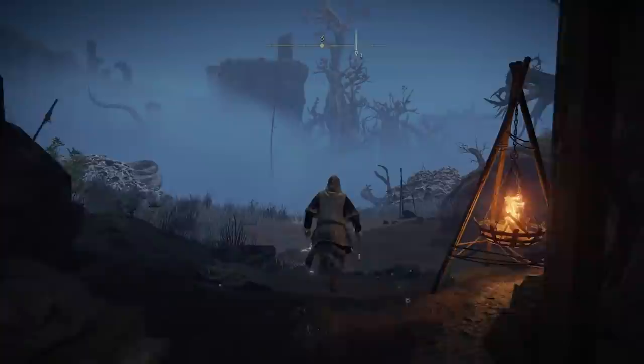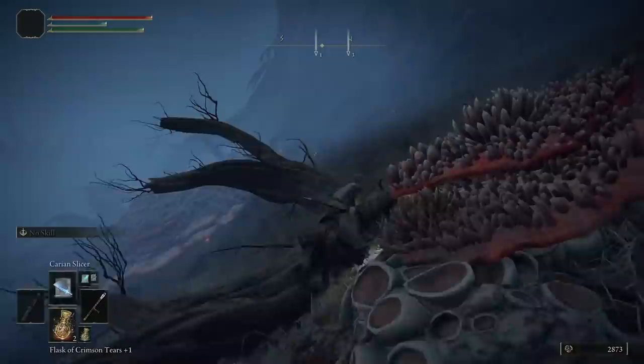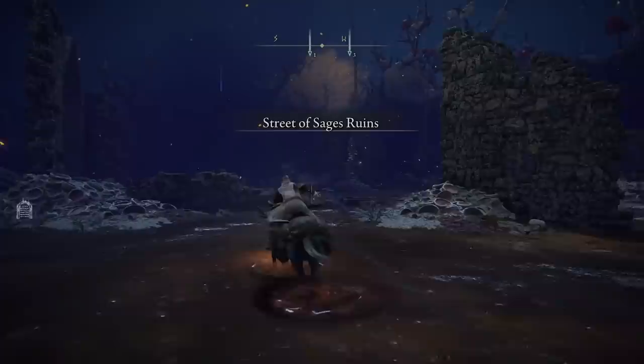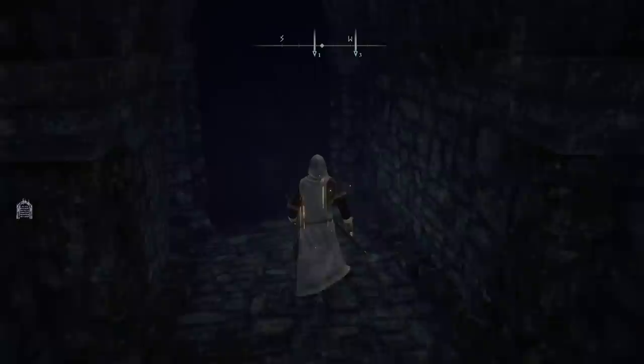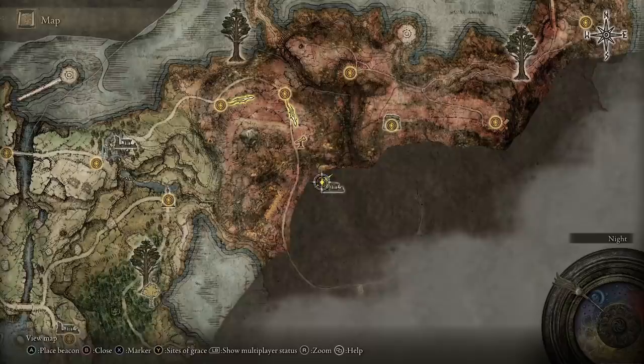Once we get outside, summon your mount. We are going to follow this path through the swamp to some ruins here. Be careful of all the enemies. Make your way down these stairs, open the door and there is a chest inside — search the loot and you have got Rock Sling.